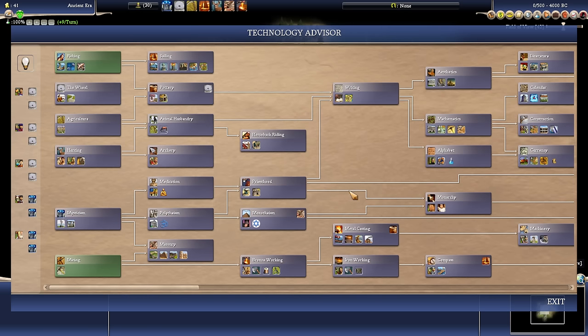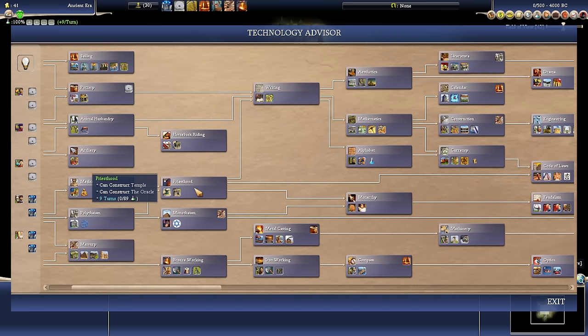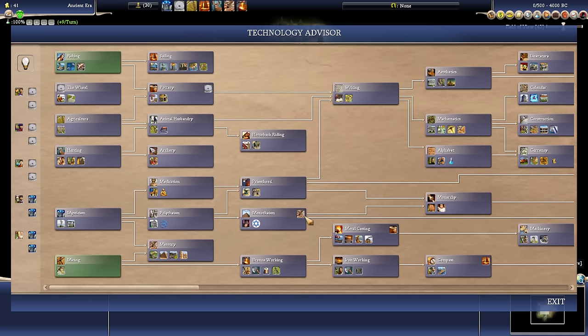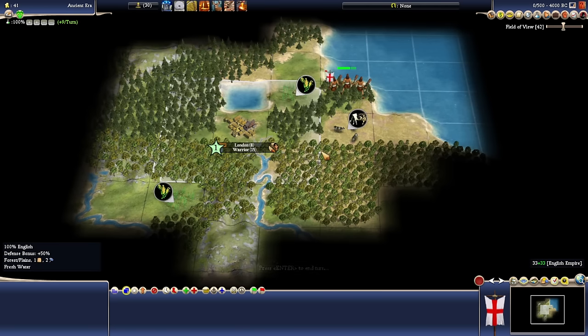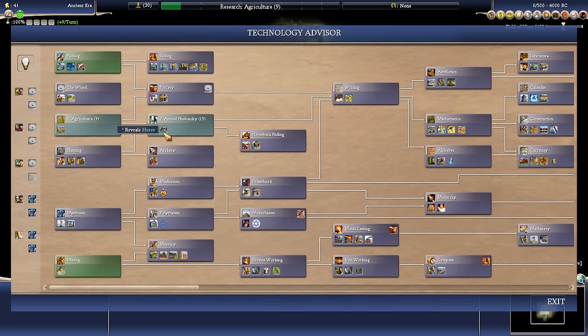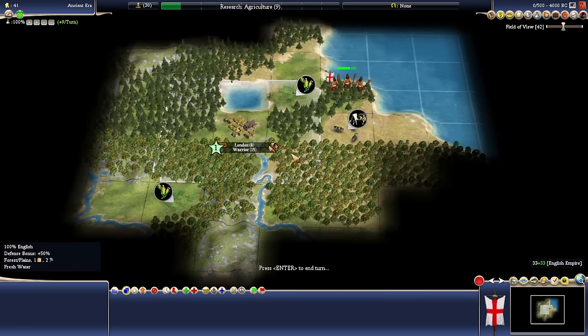Founding a religion means we get a holy city, which is worth a lot of money. If we do go down the spiritual path, it would be very nice to do the Oracle slingshot. The Oracle is a world wonder - when you finish it, you get a free technology. Usually the best thing to do is research Priesthood, because from Priesthood you can get all the way to Code of Laws if you also have Writing. So you research Priesthood, start working on the Oracle, then research Writing, finish it before the Oracle finishes - Oracle finishes, you pick up Code of Laws, which lets you found Confucianism, gives you access to courthouses, and potentially Caste System if you're going to run a specialist economy. That's a really powerful move. But short term, the smart thing is probably to go Agriculture so we can farm, then queue up Animal Husbandry to pasture the cows and reveal horses.